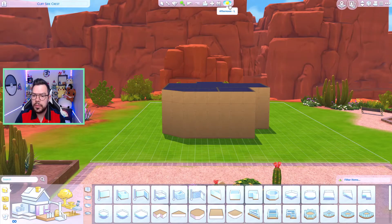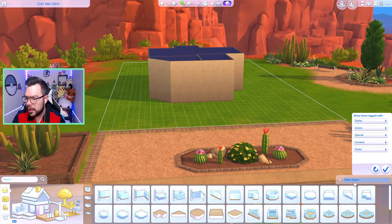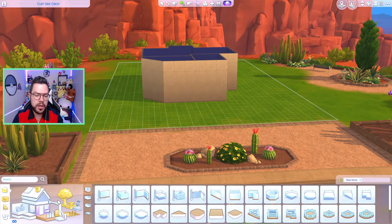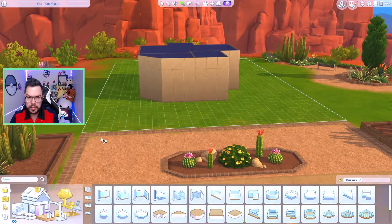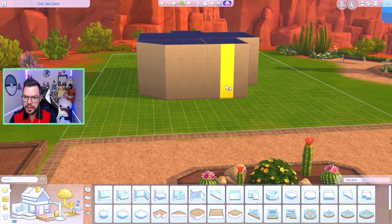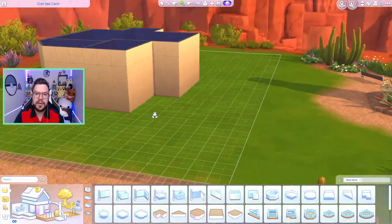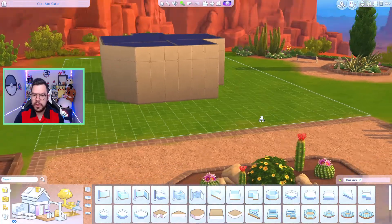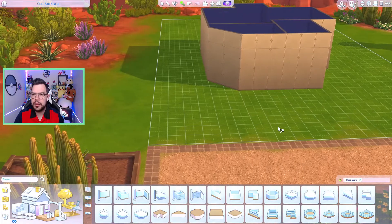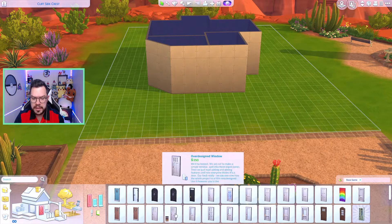Now let's get a roof. We want to go probably afternoon - evening's not bad of a view. Let's try evening, actually evening looks good. It's perfect that we are doing the base game. I feel like there's something I'm supposed to do with my controls that I haven't done in such a long time. I'm probably just going crazy but that's fine. I like this little side porch - we're going to do a door right there. Base game activated, we're going to get a nice door.